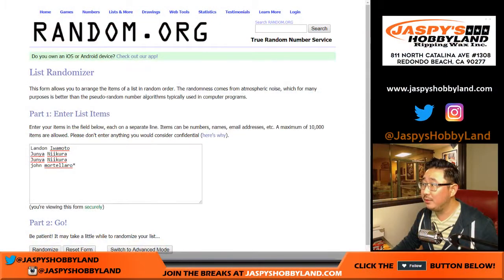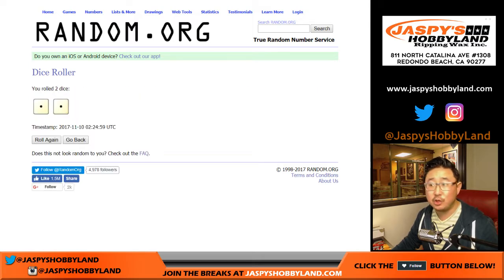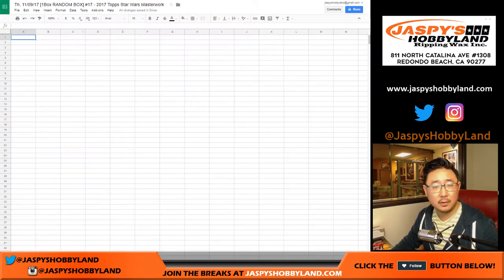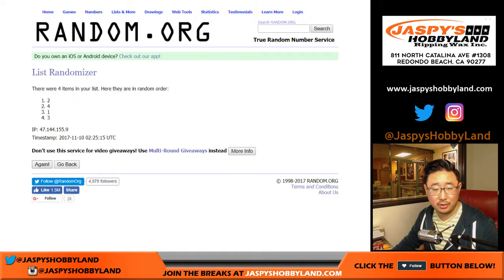Thank you to these folks here. We're going to randomize your names and the box numbers two times — Snake Eyes. One and two. John down to Junia. And once again, Snake Eyes two times for the box numbers. One and two.